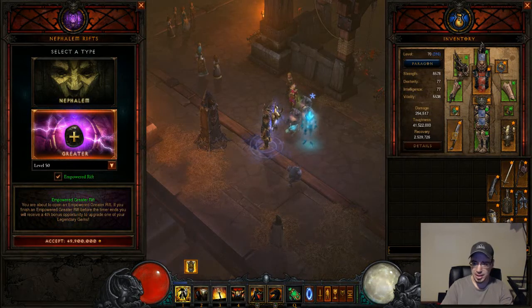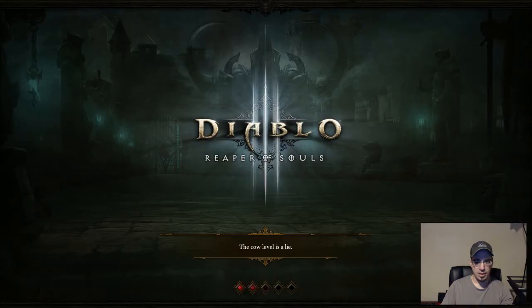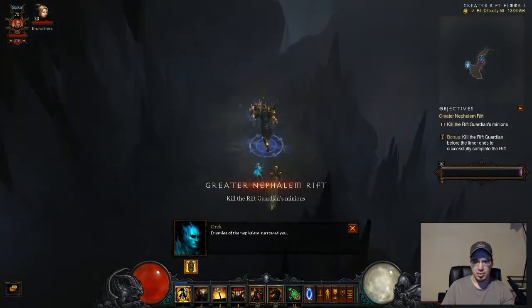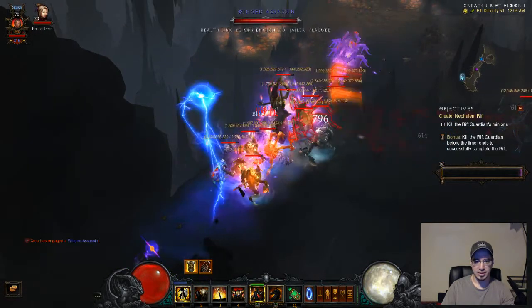The thing about the Invoker build is this is not a speed build. It is built for survival and for maximizing the damage that you can put out. It's not very fast, but you will be able to do these Greater Rifts and Torment 10 with no problem — even with crappy gear. I'll go over the moves after — I probably should have done that before, but alright.